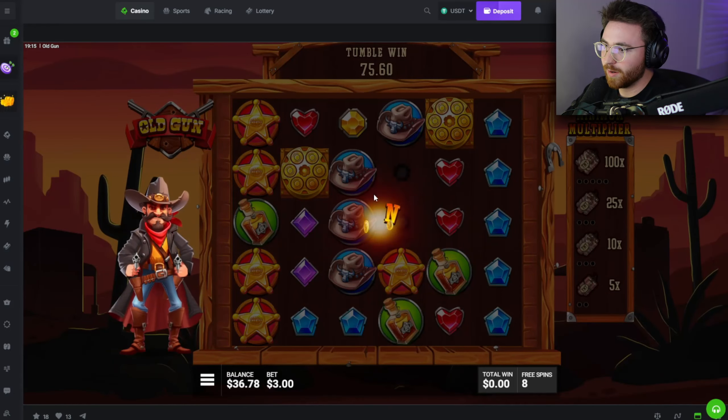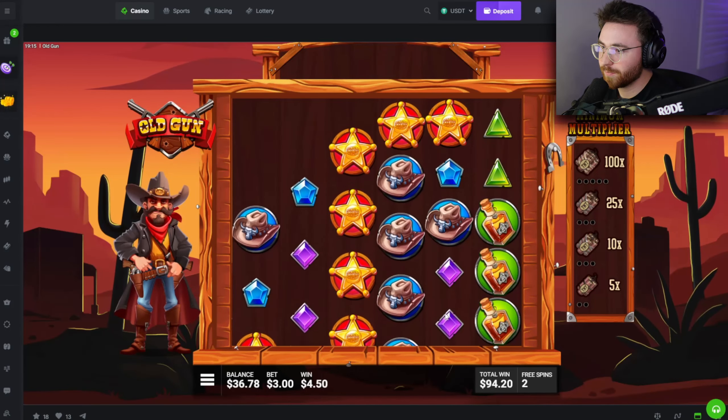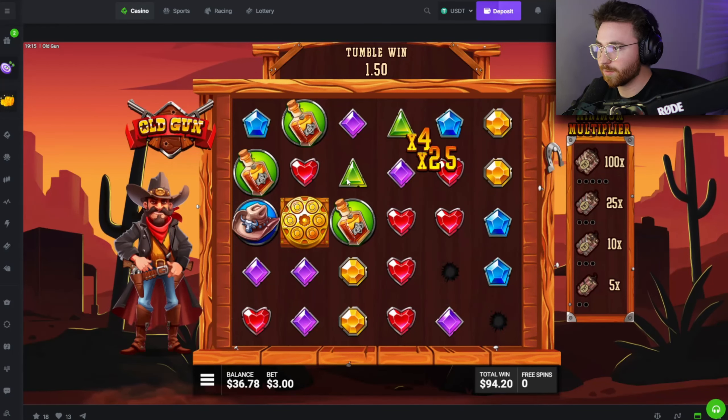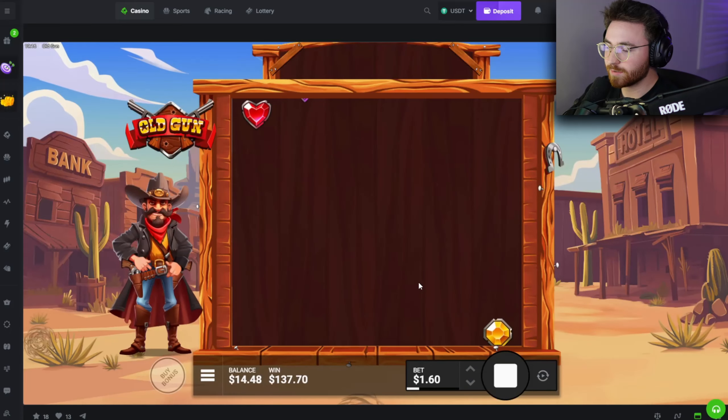It never drops in multis during the spin — it only starts with one. Where are the scatters? We're pushing it close. It's going dead again — massive multis on the board and they just don't connect. Robbery. I'm pushing this for no reason at this point.